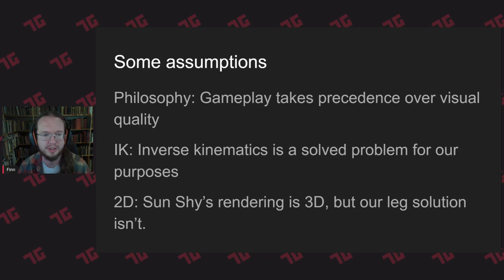Before I get too much further, I'm going to name a couple of assumptions we're making. First, our game design philosophy is that gameplay takes precedence over visual quality. There are plenty of games where this rightfully shouldn't be the approach — the original Prince of Persia famously has an animation-drives-controls approach. But that's not the game we're making. What we need is for the player controls to be, if not finalized, at least uninterfered with by our attempts at making animation look good. If we get the gameplay working nicely and the animation looks a bit naff sometimes, that's just something we're going to wear.